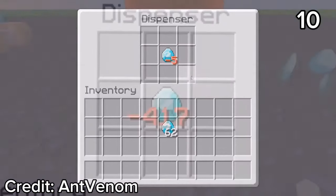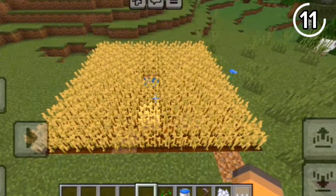To make the item stack go negative, just put it in a dispenser.